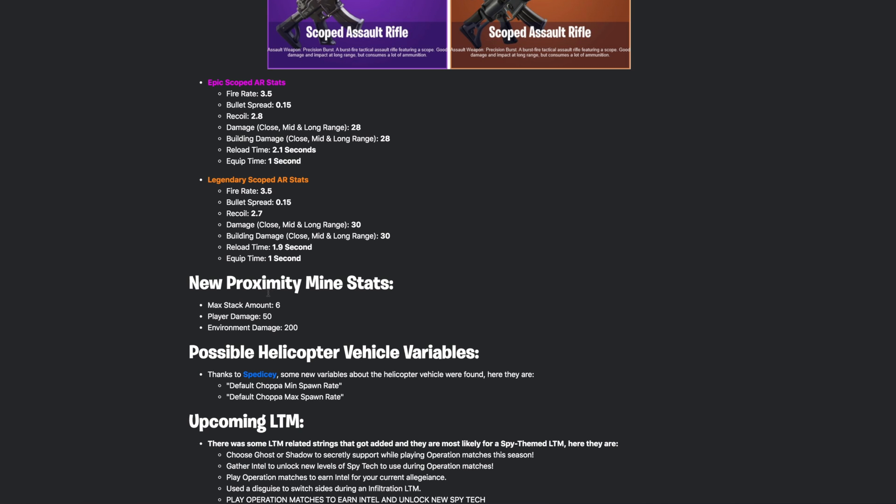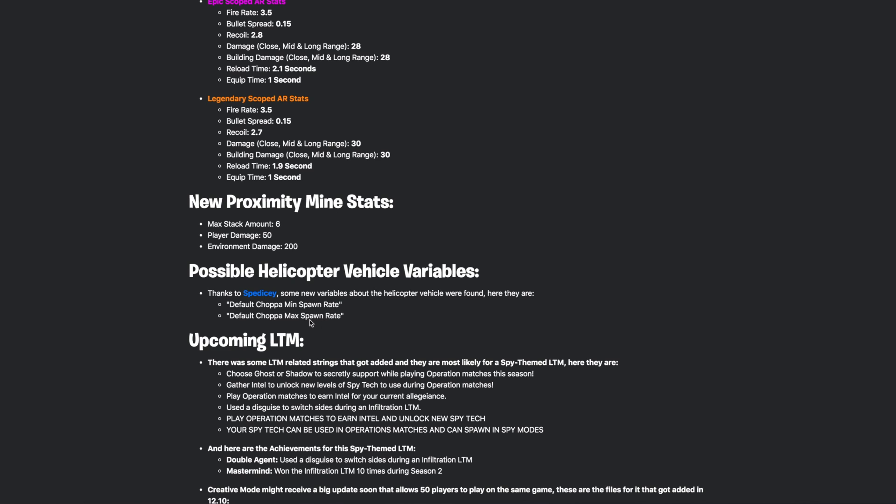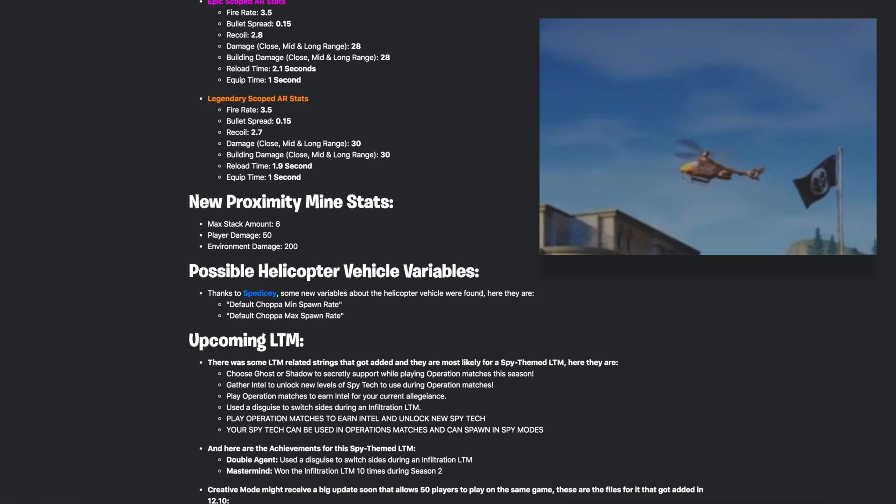We also have new proximity mine stats: the max stack amount is six, the player damage is 50, and the environment damage is 200. You'll see that in the live commentary portion later in the video.